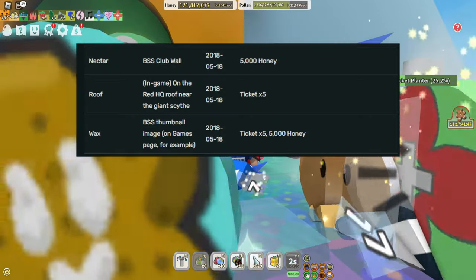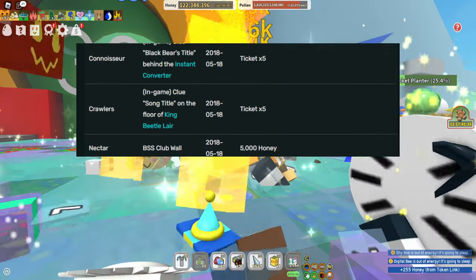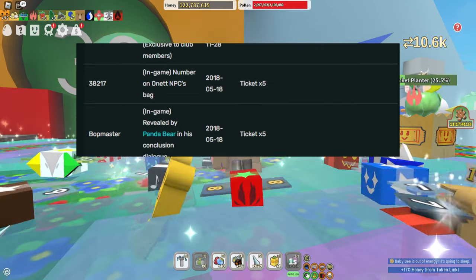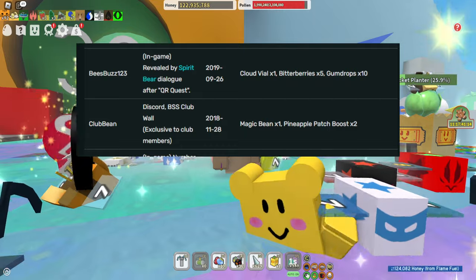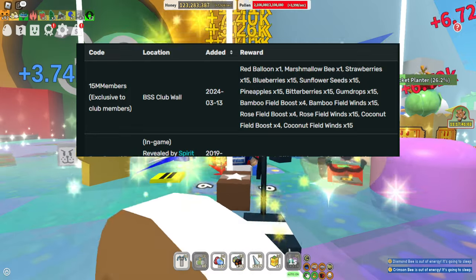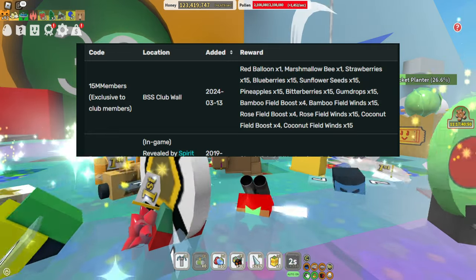Let's give you guys the codes right now. Sadly, over the years a lot of codes have expired, so I'm just going to show you all the codes that are currently still working. Code 'wax' for 5 tickets and 5,000 honey. Code 'roof' for 5 tickets. Code 'nectar' for 5,000 honey. Code 'crawlers' for 5 tickets. Code 'connoisseur' for 5 tickets. Code 'bobmaster' for 5 tickets. Code '38217' for 5 tickets. Code 'clubbean' for a magic bean, pineapple patch boots times 2, and 'beesbuzz123' for a cloud vial, bitterberries times 5 and gumdrops times 10. And then the last big code: '15Mmembers' gives you a red balloon, marshmallow bees, strawberries times 15, blueberries times 15, sunflower seeds times 15, pineapples, bitterberries, gumdrops times 15, bamboo field boost times 4, bamboo field winds times 15, rose shield boost, rose shield winds, coconut field boost, and coconut field winds. That should be all the codes currently working in the game.